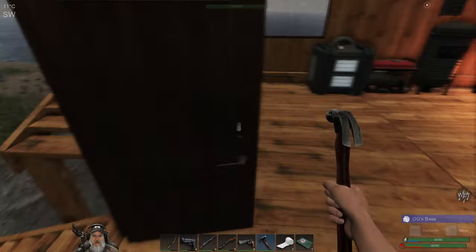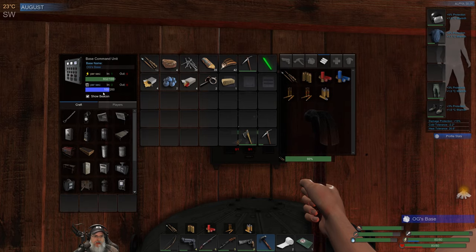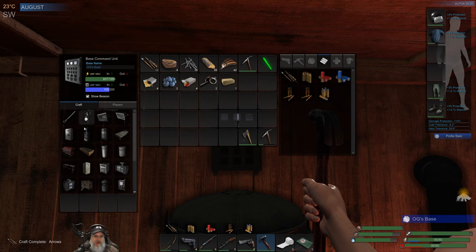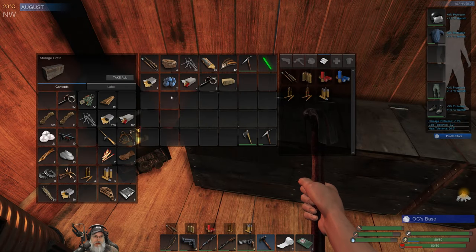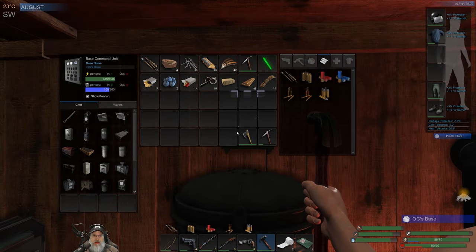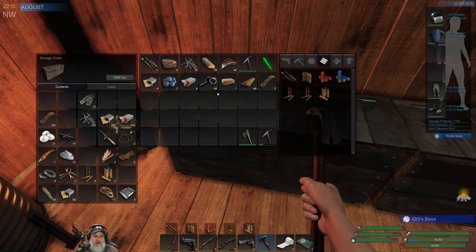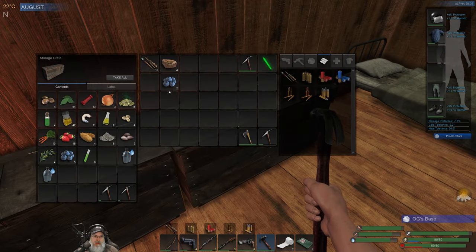We should be just about ready to make the crop plot. I'm actually running the generator too. We need scraps, boards, and cordage — we have everything. Very nice, let's make that and put all this stuff back in here. We'll save the fuel brick for later.